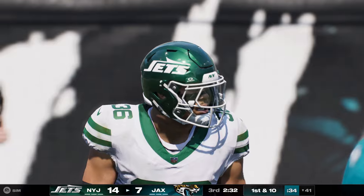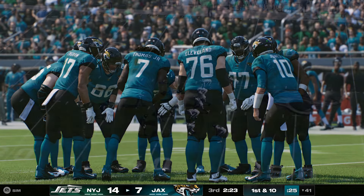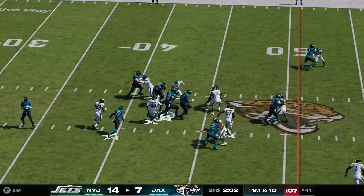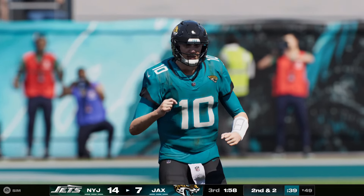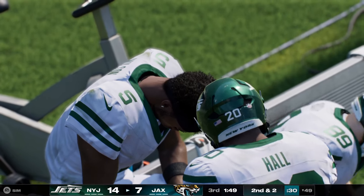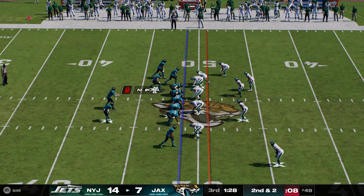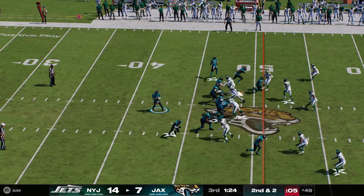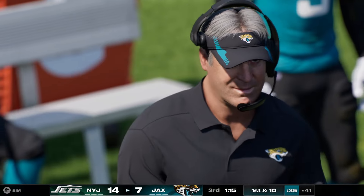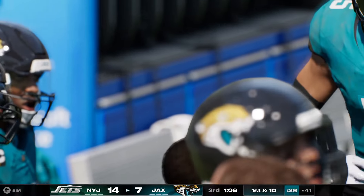Jaguars come to the line trailing 14-7, first and ten. A short throw there to Strange — just three yards, brings up second down. A handoff for Etienne — he gets him down but not before he takes it across the 40-yard line, 11 yards and a first down. The running game fully in sync. Sometimes it comes from the offensive coordinator understanding what the defense is going to do and dialing up the perfect play, and sometimes the quarterback can look at the defense, realize he needs to change it to a run, and get it done. A pickup of eight, leaving two to go on second down.